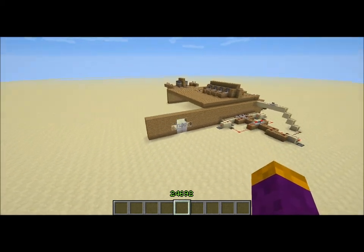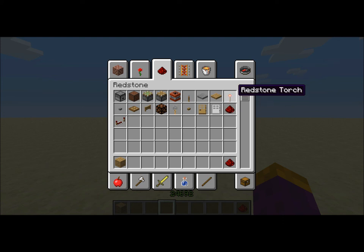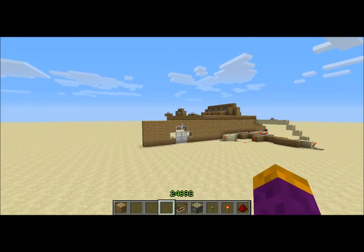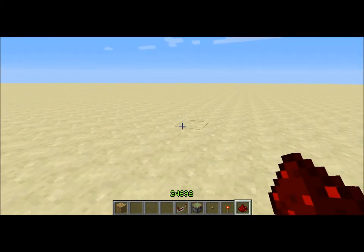All you're gonna need is a building block — I'll just take this out — and then you're gonna need a redstone torch, a button (I'll just do a wooden button), a piston, and a repeater. That's it.